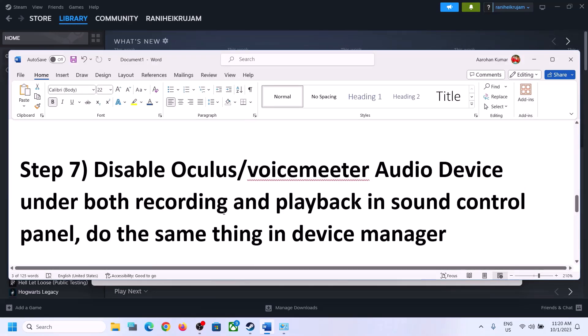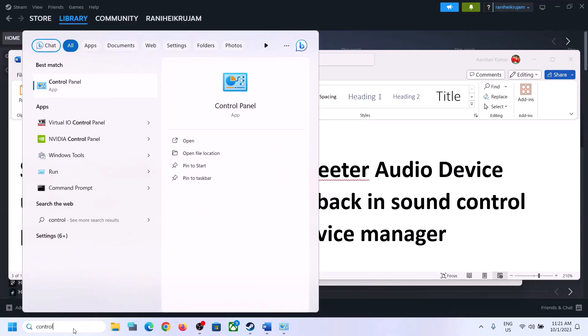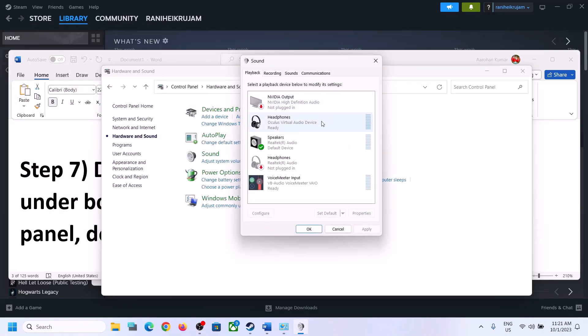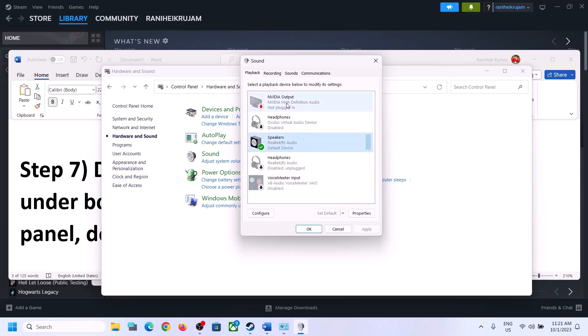The next step is to disable any other audio devices enabled in Playback. Open the Sound Control Panel — go to Control Panel, Hardware and Sound, then Sound. You may see many audio devices listed. Make sure you only enable the speaker you want to use. For example, if you have a virtual audio device or headphones you're not using, right-click and disable them. Only enable the audio device you are actively using.